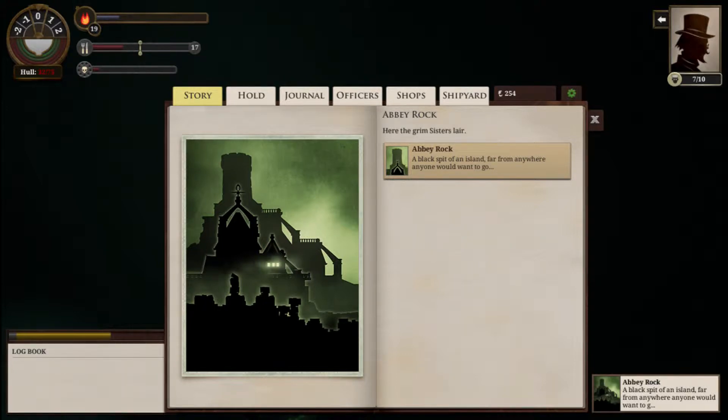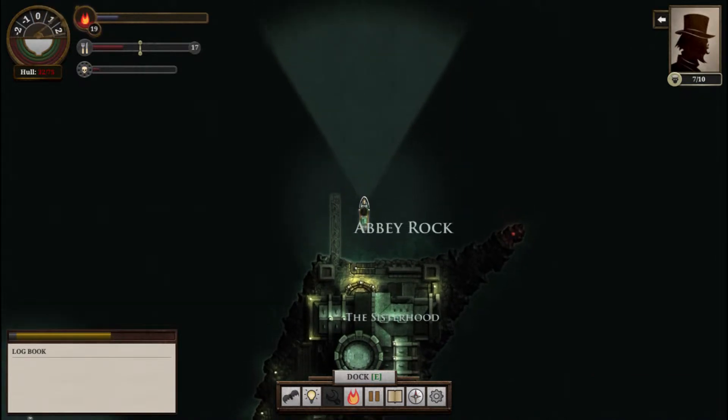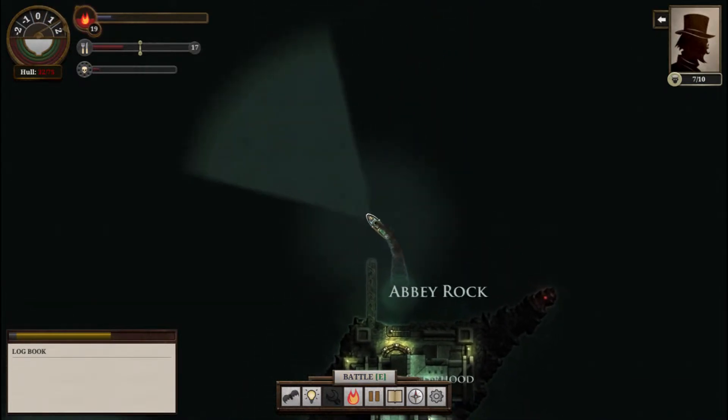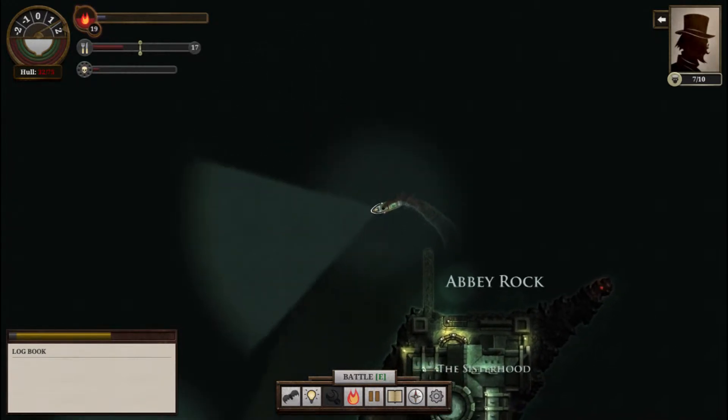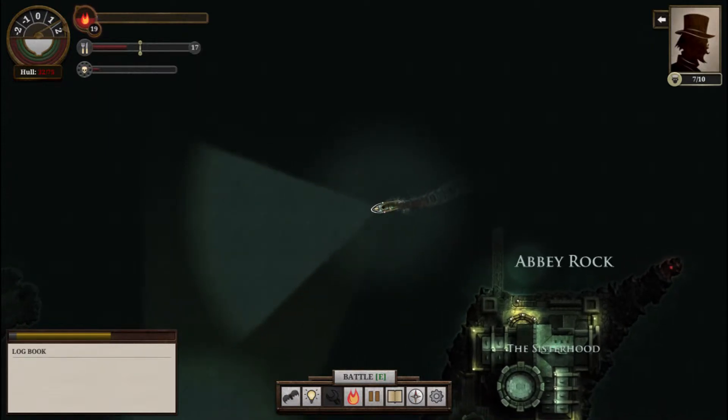Hello there, Professor Bright here, and we are at Abbey Rock and we are leaving. We are headed for Fallen London because we have Strategic Intelligence. Our hull is below half, so I want to get that fixed, and I think the only place to do that is probably Fallen London.